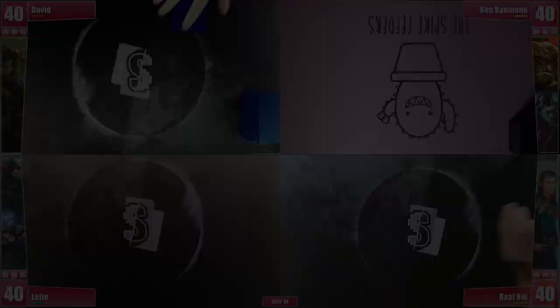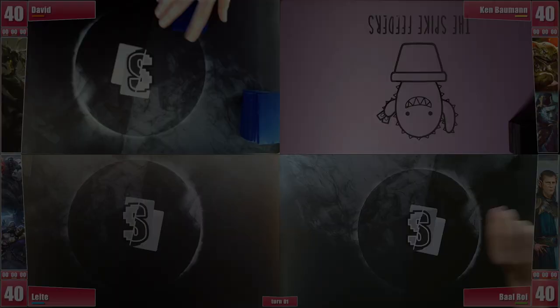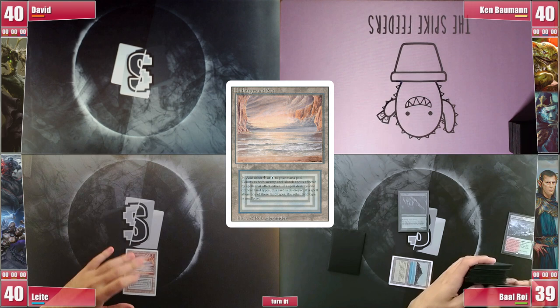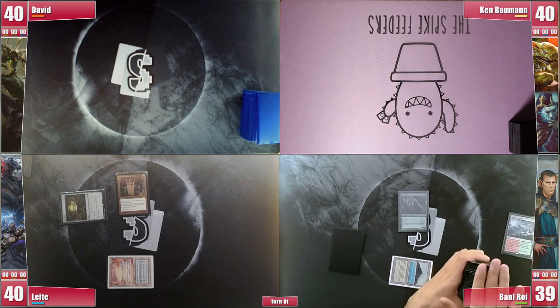Ready for round 2? Baal starts things up with a Wooded Foothills, cracking it for a Tropical Island, and then casts an Arbor Elf before passing. Leite proceeds to his turn with an Underground Sea into a Sol Ring into a Grim Monolith, claiming his chances to cast a Tevesh this game are higher. David plays a Bloodstained Mire and cracks it for a Bayou, finishing his turn. Ken plays an Island and casts a Mystic Remora, well-positioned given his spot in turn order.